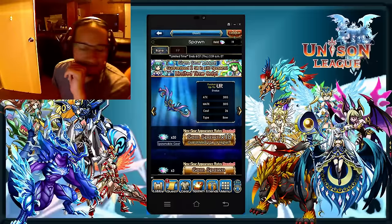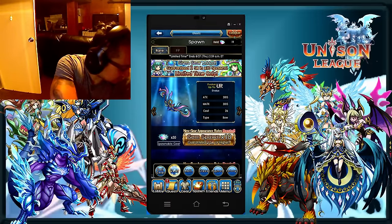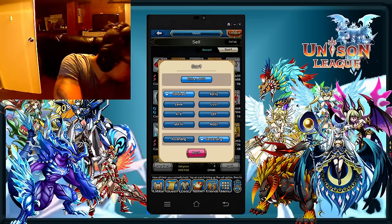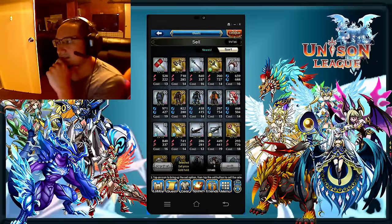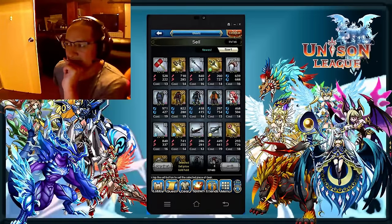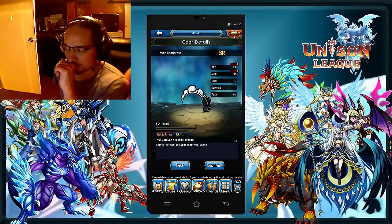Can you go to your stash, to sell gear, and then sort by obtain — actually I think you're already on it. So basically she got one, two, three UR weapons and two SSR armors from that. Scroll down a little bit — can you see what that maid's helmet does? That's just a vanity item. Go back — what does that blue armor do? I'm pretty sure that goes to SSR.